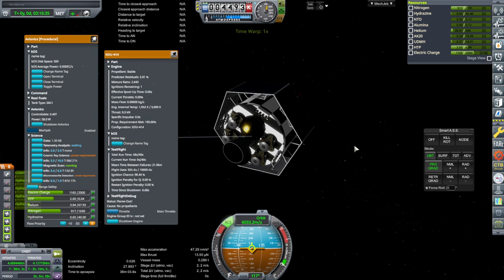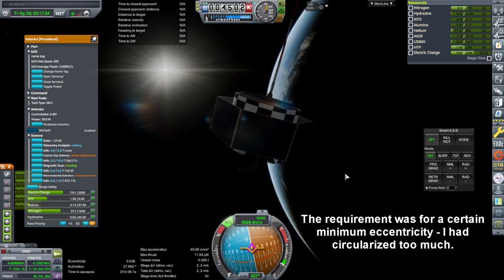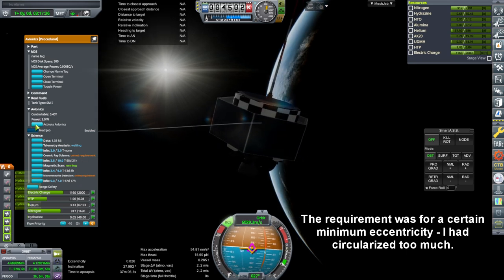I need to stop using X and Z to throttle down when my throttle is actually being read. Well, that did fine — it used all of its propellant. I wonder what the unmet requirements are. That'll be good enough — shutting down avionics.